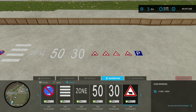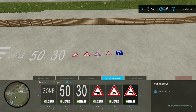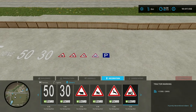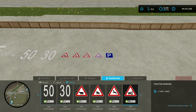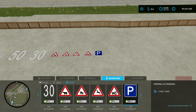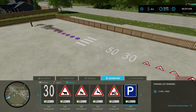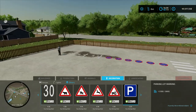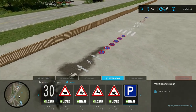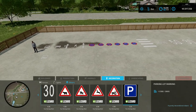You've also got cow marking, horse marking, wild crossing — it's a deer though — and obviously it wouldn't be right without a tractor crossing since tractors are everywhere in Farming Simulator. Then at the end there's a parking lot marking. You could really decorate your areas — like mark out parking spaces or directions around a warehouse yard.